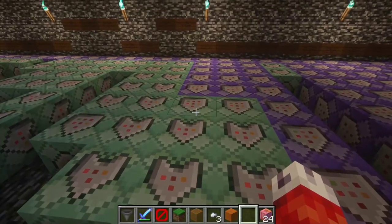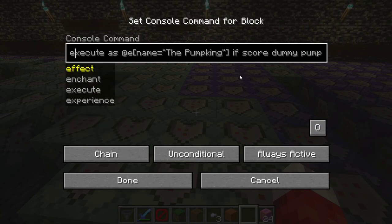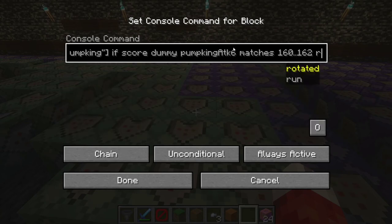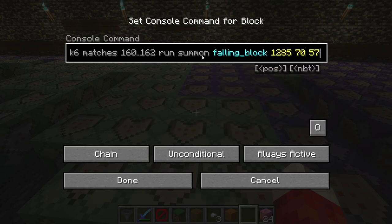The core of this entire operation: we execute as the pumpkin. If the score matches 160 to 162, we summon a falling block. In Minecraft a falling block is usually something like sand or gravel affected by gravity, but if you summon one you can give it any block texture in the game. In our example we use pumpkins. So as soon as the tick reaches 160, after a couple seconds of particles, we spawn three pumpkins - inclusive of 160 to 162.